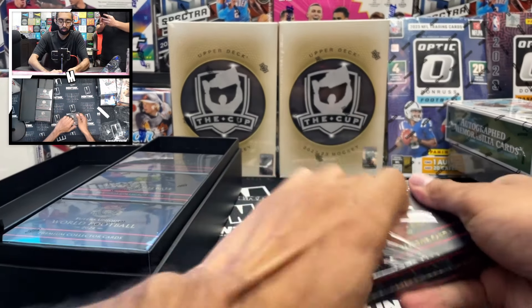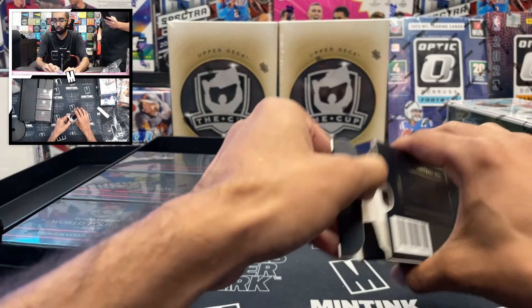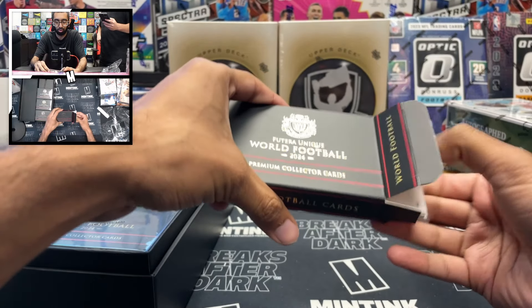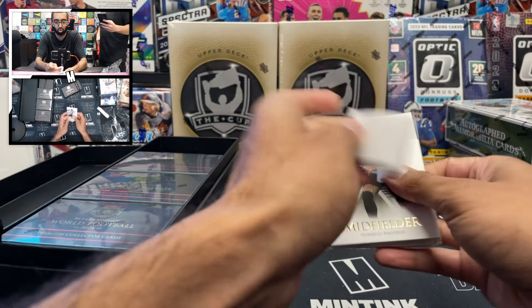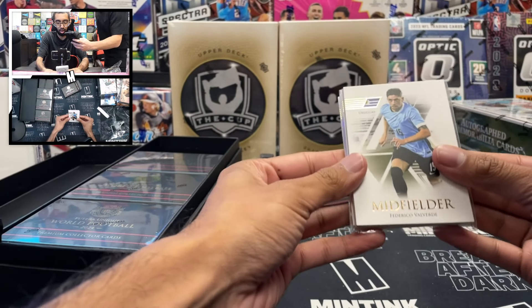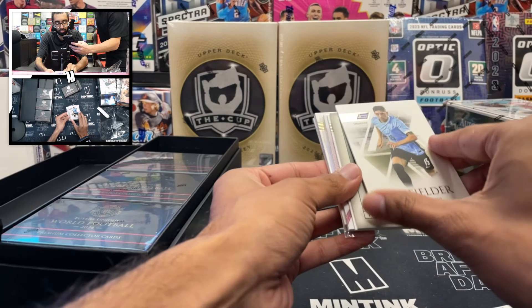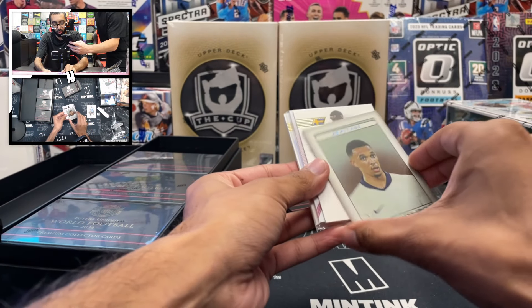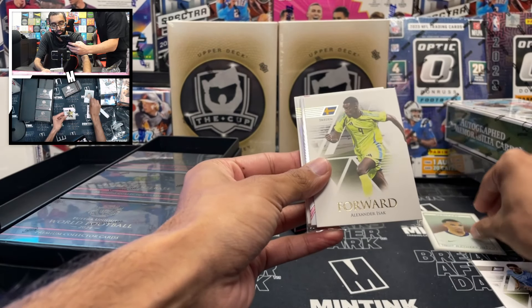First mini box — a bunch of numbered cards in here. It's a very sleek design, obviously a higher-end product. They only released 500 cases of these, so very unique and very limited. A nice mix of legends, current players, and rookies — you want to try to get a nice variety. We got a Valverde base card — you can see front and back — and a Trent Alexander-Arnold that looks like the blue foil, six of 19.